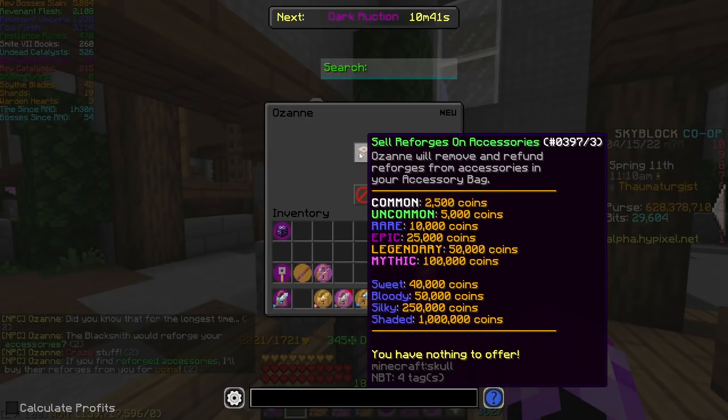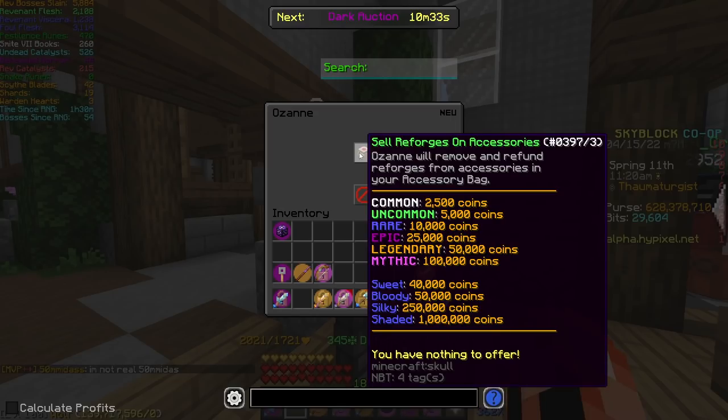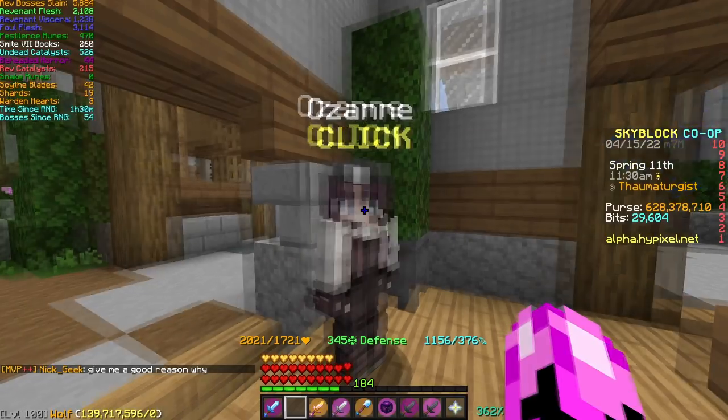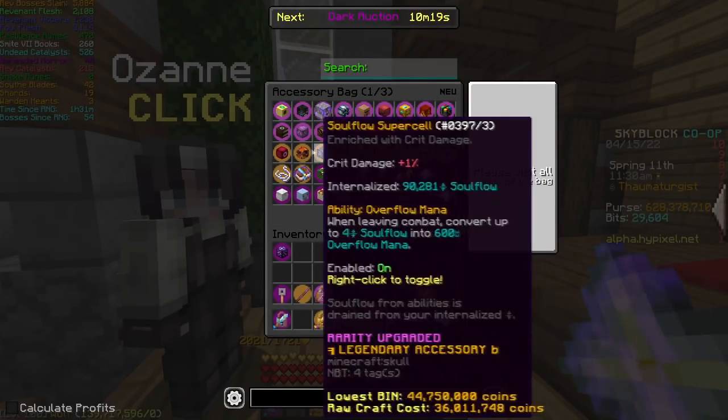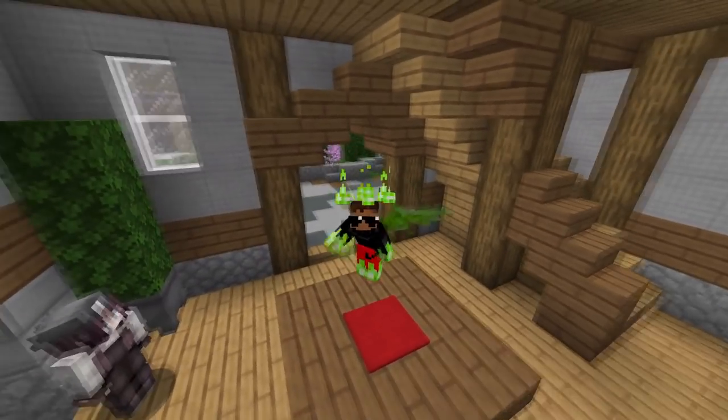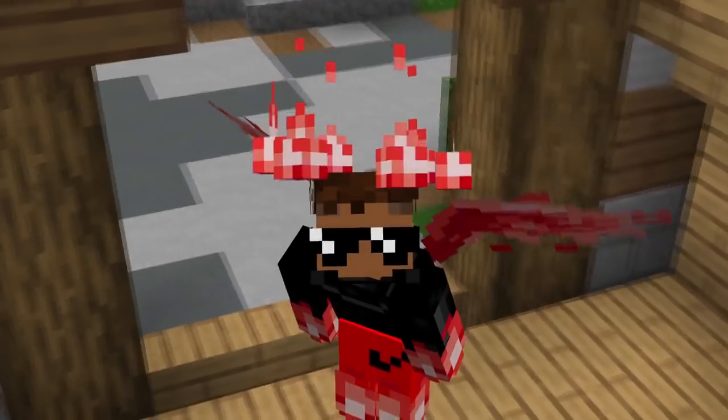Finally there's Ozane. All Ozane does is let you sell the reforges on your accessories — it gives basically no money and caps out at five million. It's basically just a transitional feature for this update since everyone has reforges on their accessories. As you can see, I did it and there are no more reforges on any of my accessories since you don't really need them.